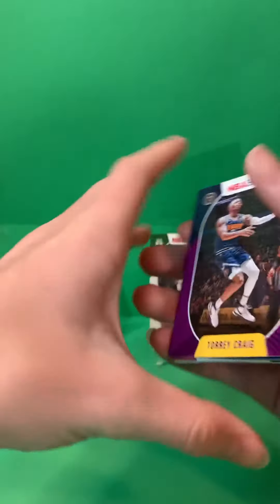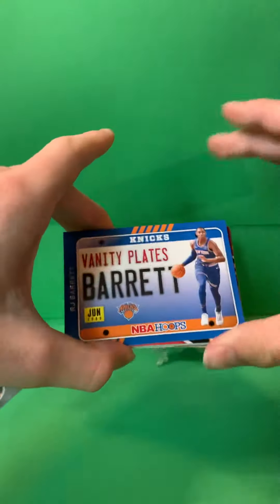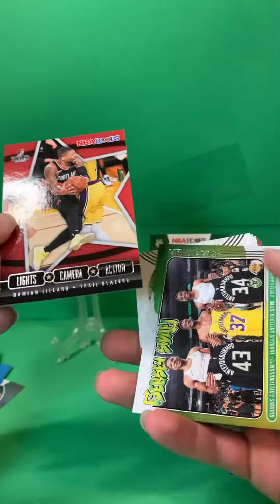Into the purples — I got a Torrey Craig purple. RJ Barrett's second year, that's not a bad one. Damian Lillard, camera lights action — that's a good one.